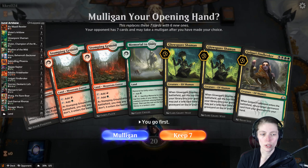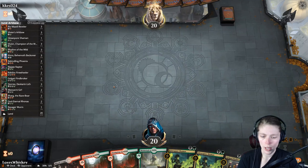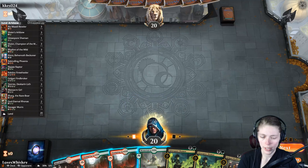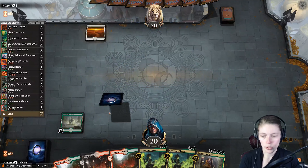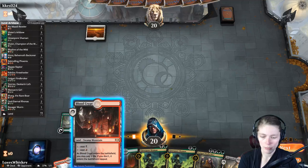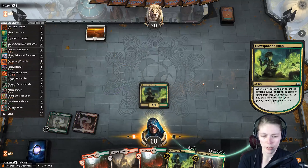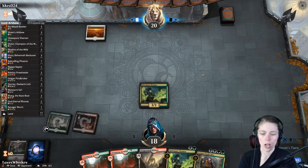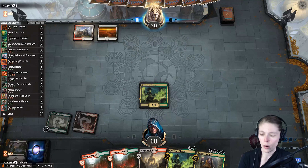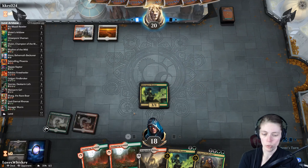We've got Glow Spore Shaman and Golgari Findbroker — I think this is fine. We'll put down a Memorial to Unity, then cast Glow Spore Shaman for two. We got more lands in the top three so I don't think we want to put any lands on top — we'll decline. We can get our Phoenix back with our Findbroker. We'll play Stomping Ground.